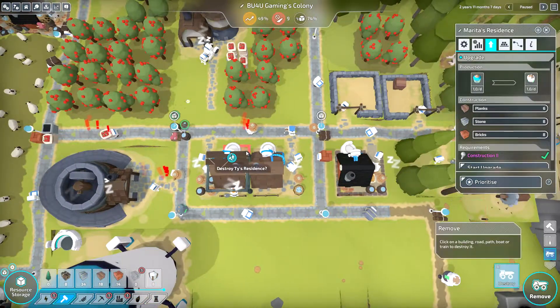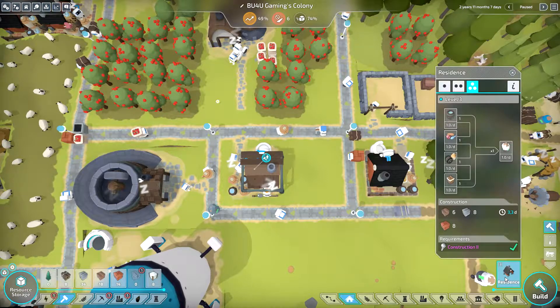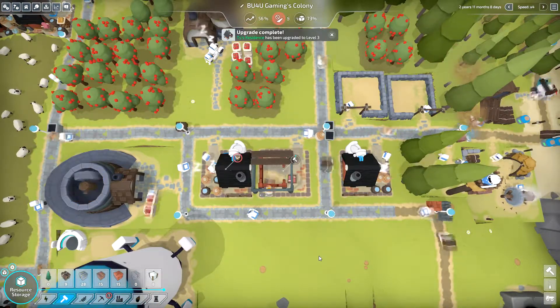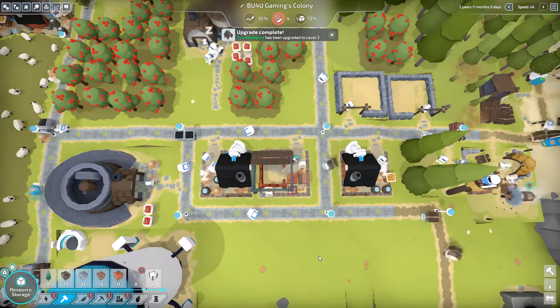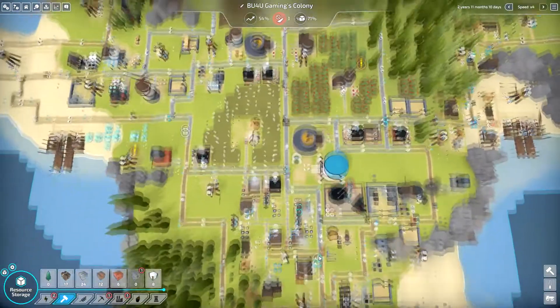This is annoying. I'm sorry Marita — we're gonna remove your house. Let's see if it will just let us build an L3 residence at least, or is it just a location that's bugged? No — see, they'll do it no problem. They're bringing things in to build this house just fine. I have no clue what that was all about — that's so strange. I don't know what happened.